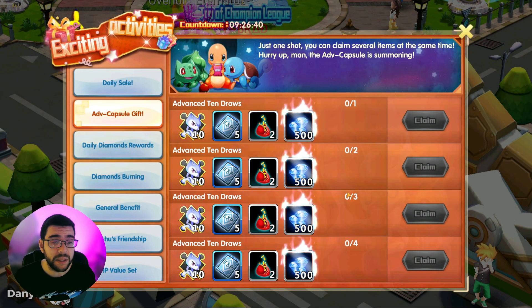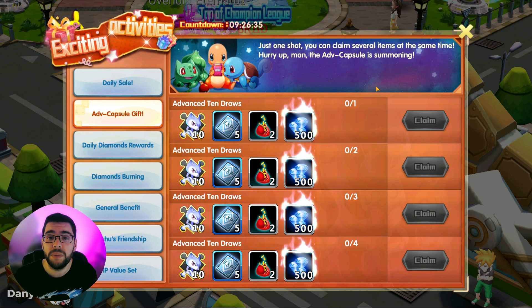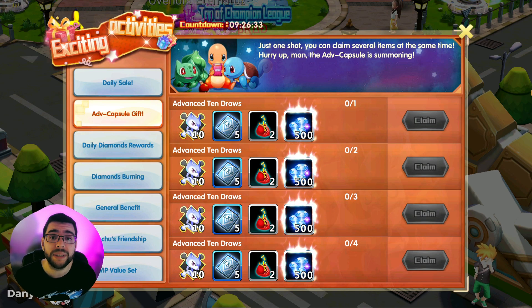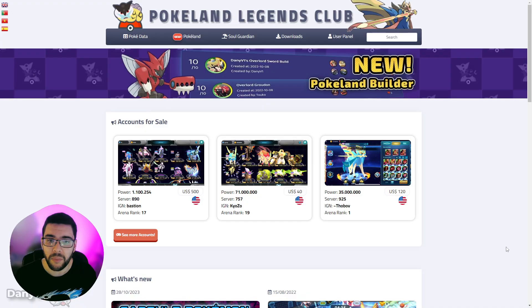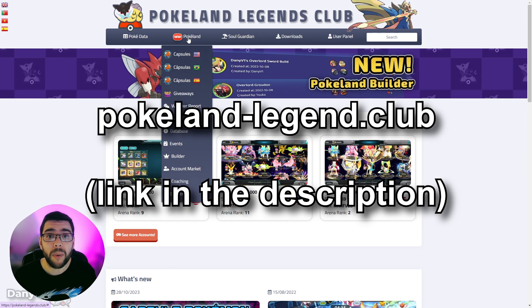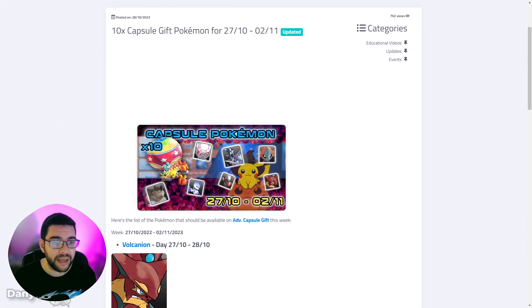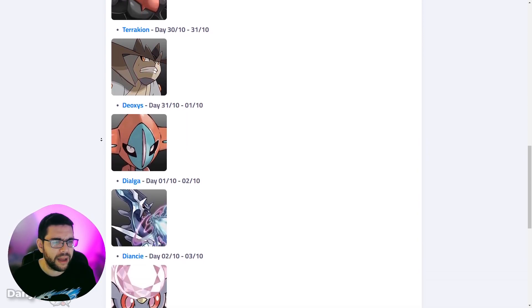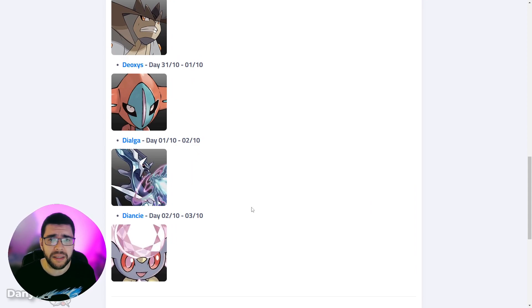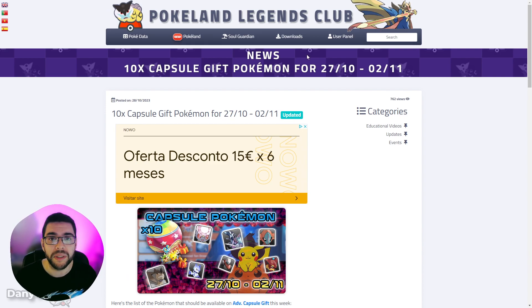If we go to the advanced capsule gift, there's actually a diamond rebate going on this week. For example, today we have Mewtwo — Mewtwo Y can be used as a support. If you want to check the full list of all the Pokémon available during the week, you can check Pokéland Legends Club. On our website we post the capsules every week. Yesterday was Volcanion, also a very nice support. We will still have Dialga and Diancie — popular Pokémon that some people enjoy — so take a look and see what fits you the most.